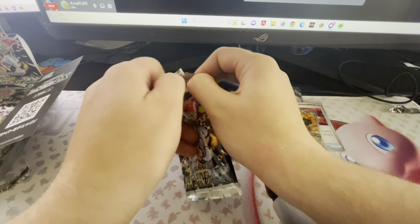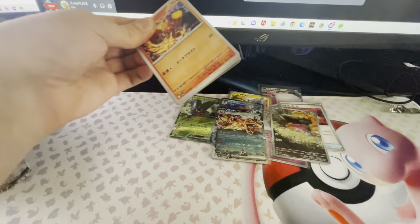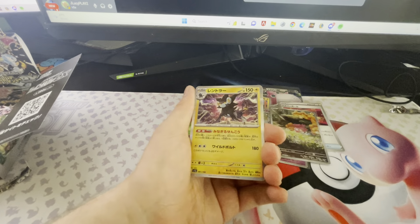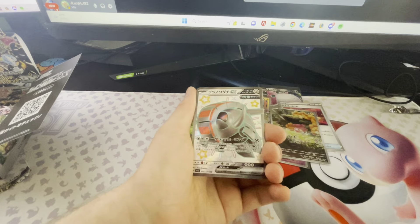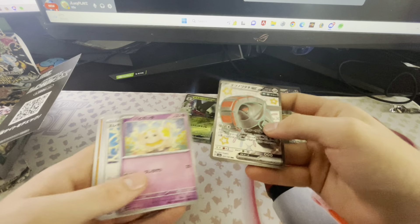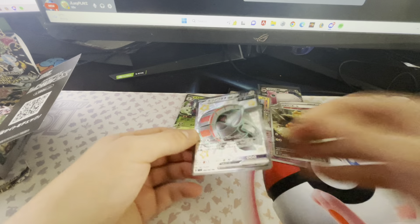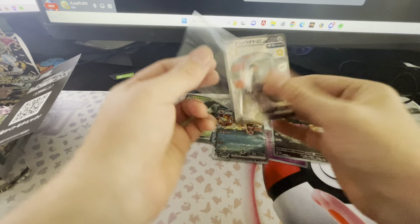Still haven't seen the Seeker Rare of the box yet, so hopefully it's a good one. We've got a Scyther, a Luxray, and a Sableye. And there it is — we have the Iron Tusk Shiny, I believe. Iron Tusk full art Shiny. Not the best Shiny, but we'll take it.